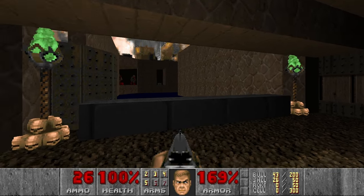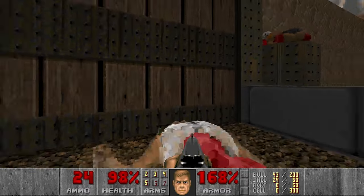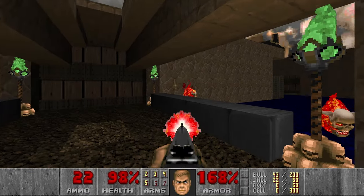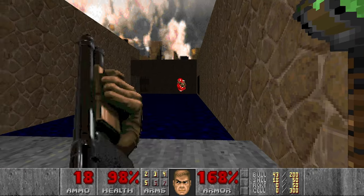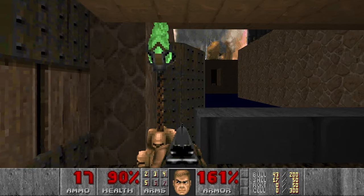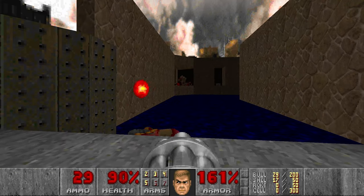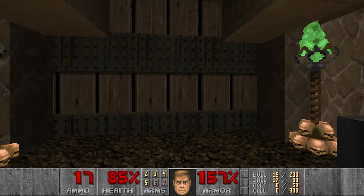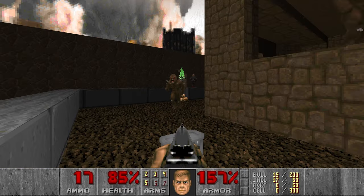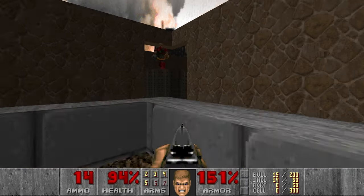Then the next room — there will be a lot of hitscan as well, and a lot of imps. Let's kill these revenants in advance too, because they're quite annoying. Let's actually use the chaingun. That's good enough — then we can move on and kill all the imps here. And of course shotgunners and chaingunners.